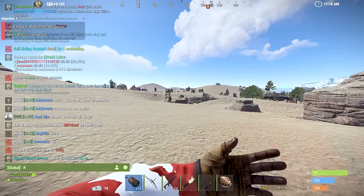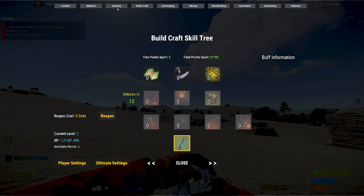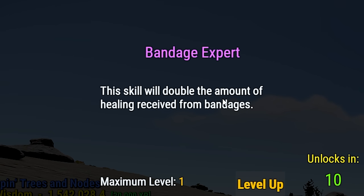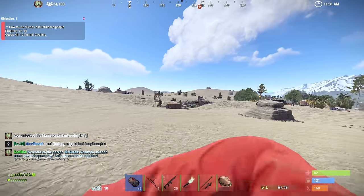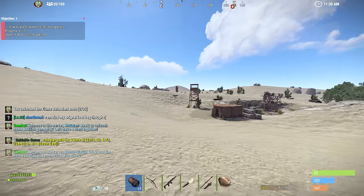Almost level three. Skill tree - I forgot. I kind of want something that's going to make it so we take less damage from zombies. This skill will double the amount of healing received from bandages - hell yeah! Now I get 10 health per bandage. Let's go. That's huge, yeah mate. I want that.